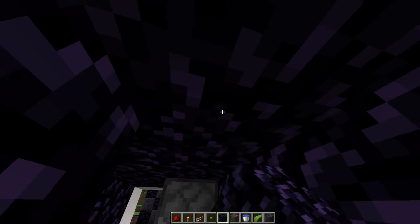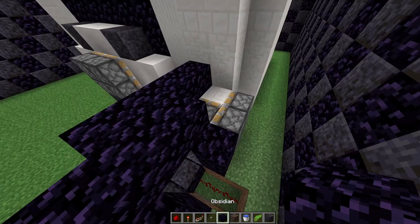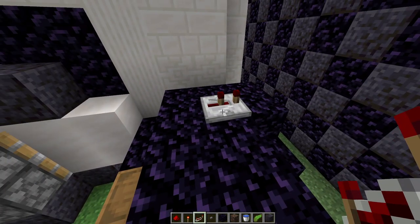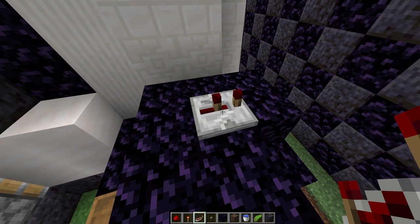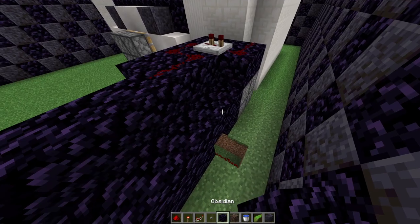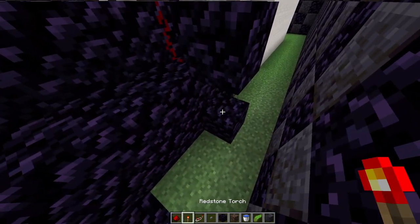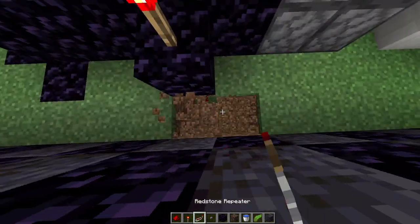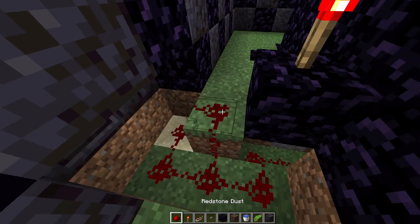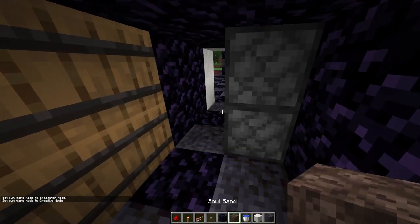Underneath this pressure plate, dig down to place some redstone. Place obsidian on top of all of this. It's a simple double piston extender. Place a redstone repeater and pull it back one tick. Then extend it over here. Put a block down here with a redstone torch which activates it, then feed our redstone into that block. It's not pretty but it gets the job done — our door should work just fine.